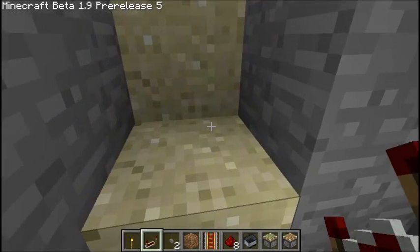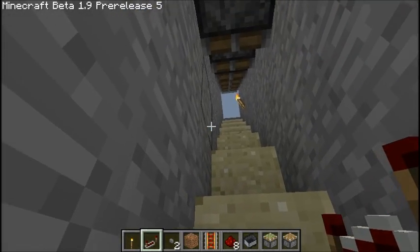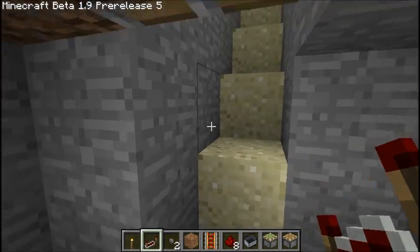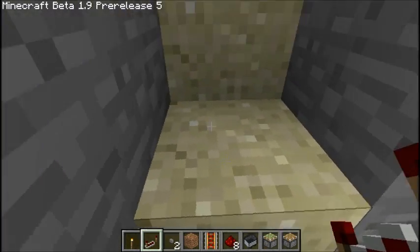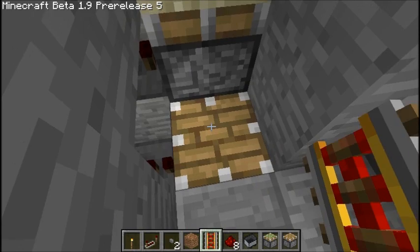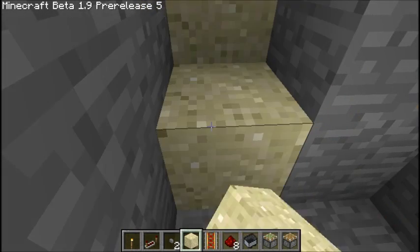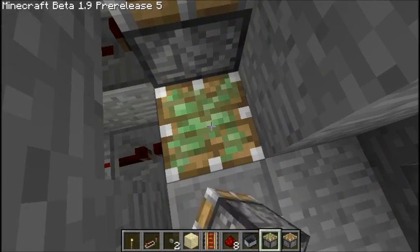I will actually be building one of these in my single player LP tour world — the Minecraft with Iggy thing. Now, an easy way to do this: you can either have pistons underneath if you want to use a gravity-affected block such as sand, or if you don't want to use a gravity-affected block, just use a sticky piston.